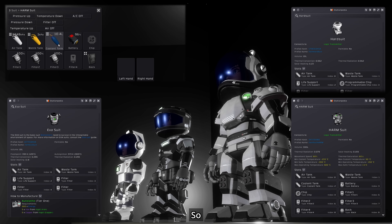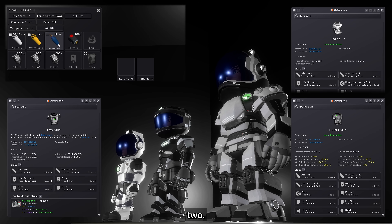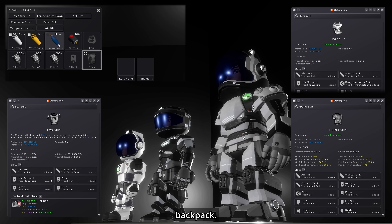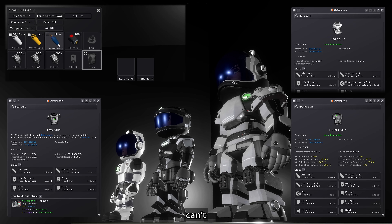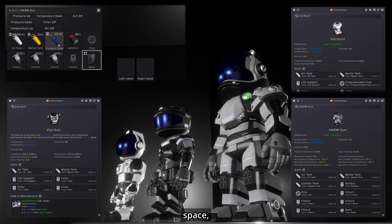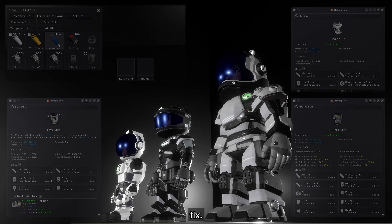The HARM suit is brand new, so things may still be subject to change, and it may still have a bug or two. For example, one of its internal slots shows your backpack. Because this implies that your backpack is kind of contained, you can't even drag the suit into your current backpack. Despite this probably being a bug, the logic is sound — you can't put a thing into something that is inside of that thing. Maybe they didn't yet decide what to put here, but when they defined empty space it accidentally became your backpack. Should be an easy fix.